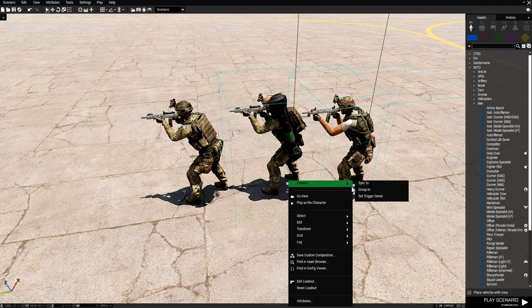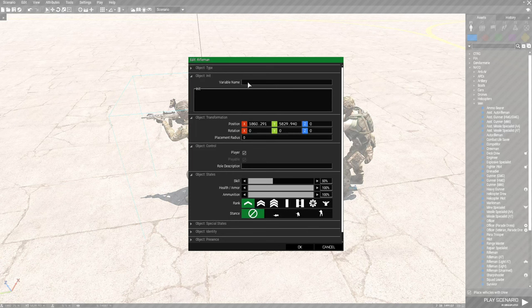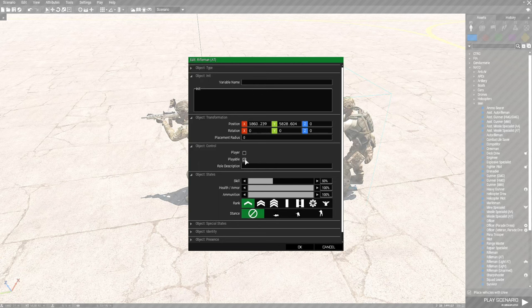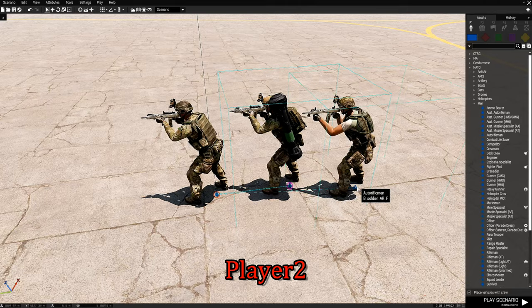Then we're going to go to the player and edit him. We're going to give him a name — it doesn't have to be anything special, we're just going to name him player one. Then the next guy, the AT rifleman, we're going to set as playable, because you want your friends to be able to choose these guys. We're going to name him player two. Then we're going to edit the auto rifleman, make him playable, and name him player three.